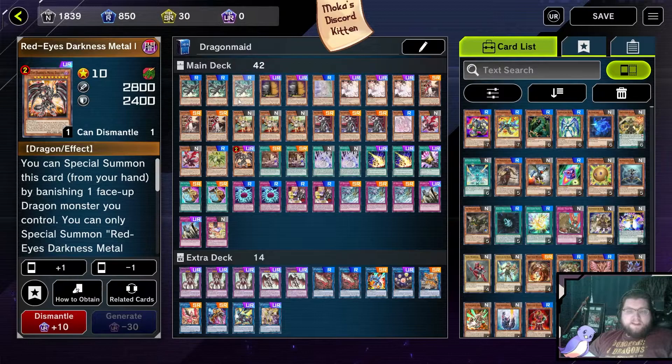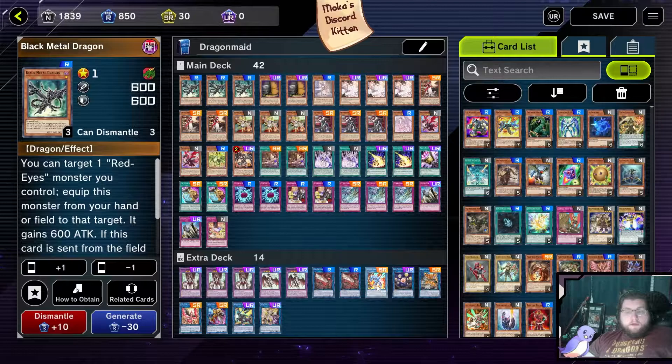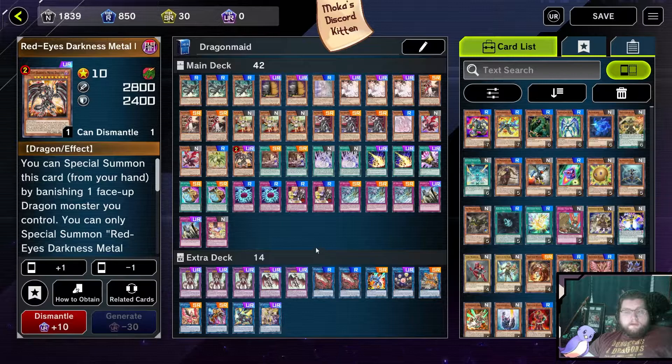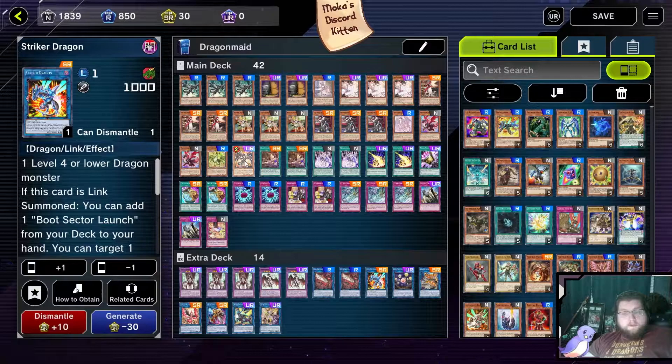Red Eyes Darkness Metal Dragon is a wonderful extender — very easy to get off going to the races with Black Metal Dragon. You can summon any dragon monster from your hand or graveyard, and hopefully all we have to do is banish any dragon monster to summon him for free. A lot of the time you'll use Black Metal Dragon, go into Striker or Guard Dragon Pisty, banish Pisty or Black Metal, go into Darkness Metal. Now you have two monsters on the field.